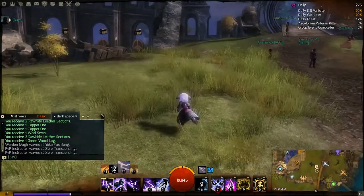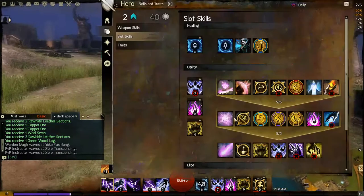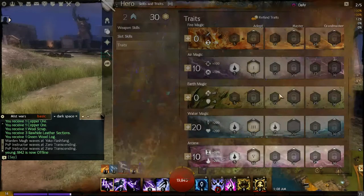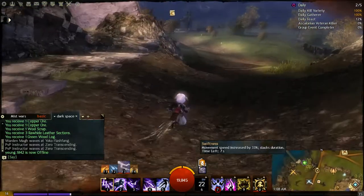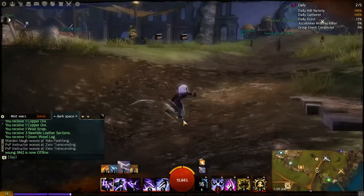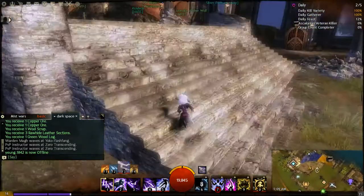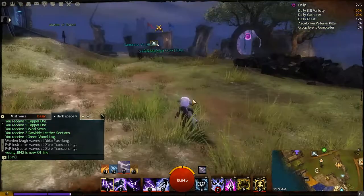The next boon is Swiftness, which is indicated by a shoe-type icon on your screen and increases your character's movement speed by 33 percent. It's a good boon to use when you're traversing large areas of ground in the open world or the map of Tyria. It's also good for running away from people or running toward people.